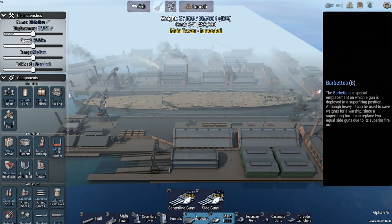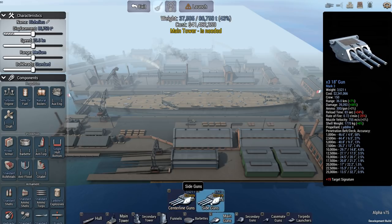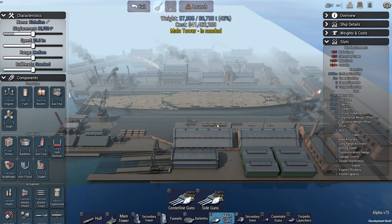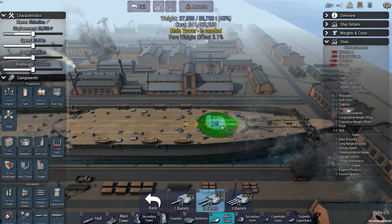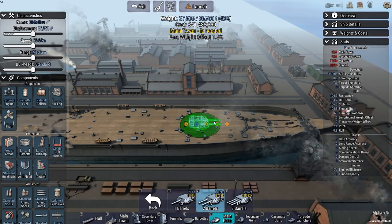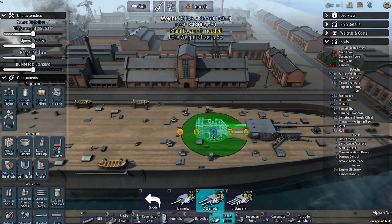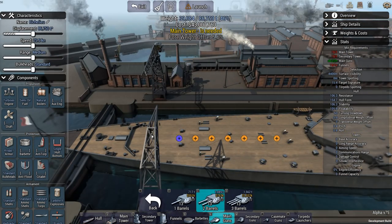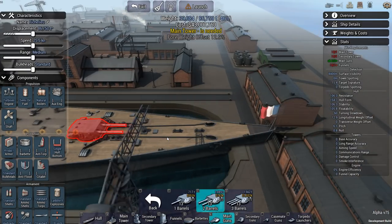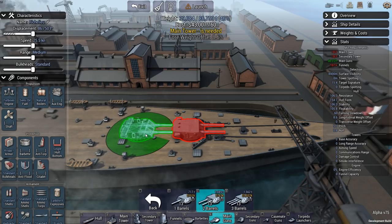If you're looking at the main guns, you have a couple of different options right from the outset. You can go for centerline guns or side guns. As the name indicates, the centerline guns fit within the centerline of the ship and cannot be fitted anywhere else. The game does sort of force you into the role where it says you can only place them on these pluses, but that's not actually true. You can actually put these guns pretty much wherever you like, within the limitations of your main tower, secondary tower, funnels, and other components of your ship.